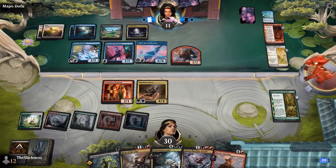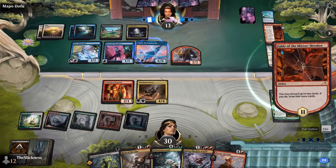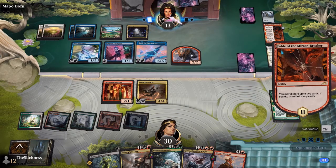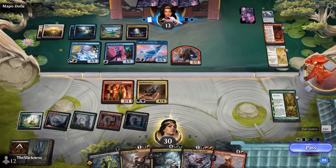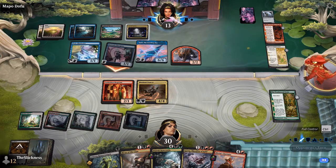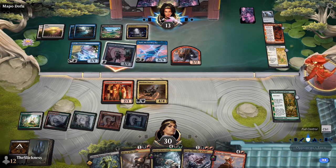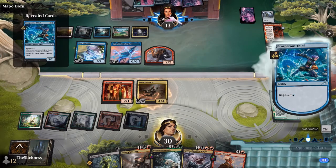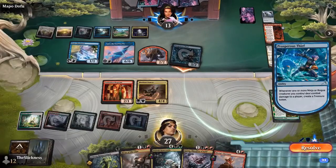Zur gives death touch, lifelink, and hexproof — even better than ward. I posted a screenshot a few days ago of a best-of-three draft where my opponent was attacking me with the World Spell; I was quite surprised. It's a 7/7 requiring two mythics, with deathtouch, lifelink, and hexproof — it was not a fun time and I did not win that game.